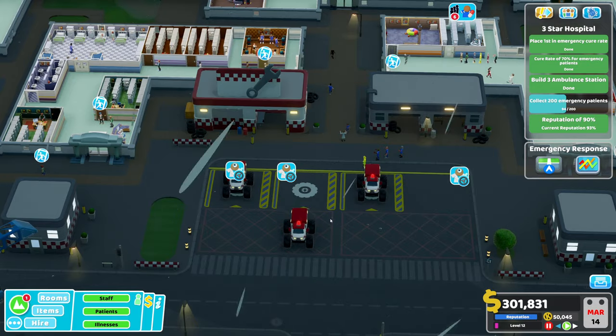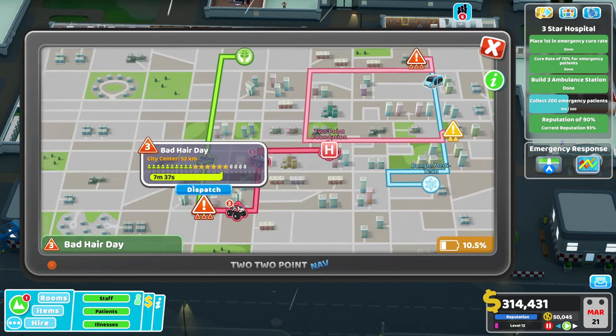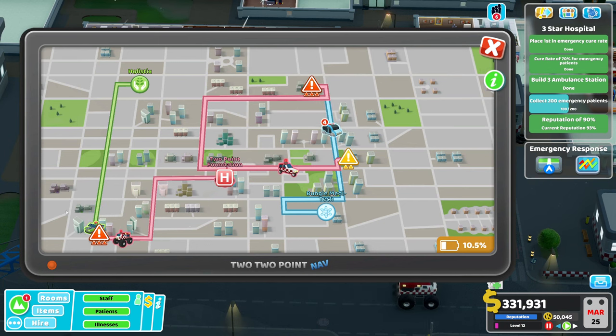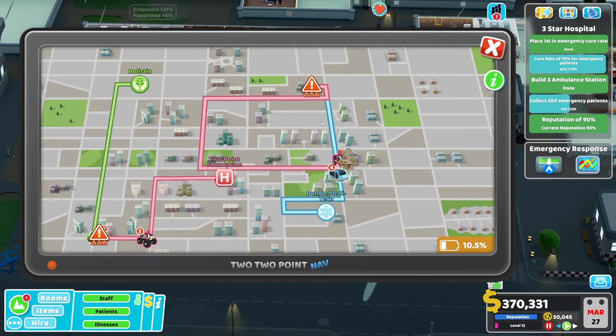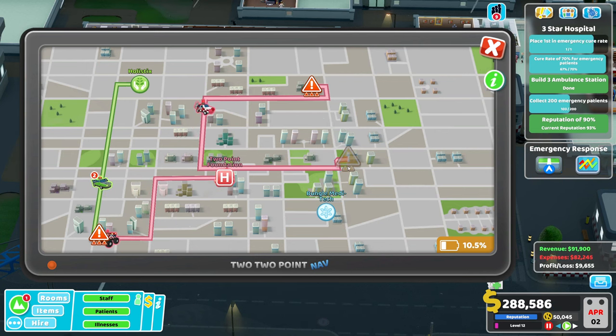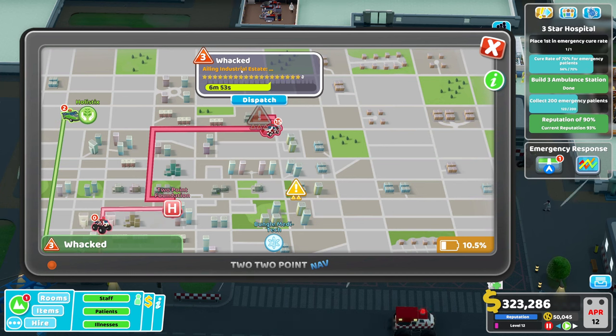You can watch vehicles in real time as they go. Bungee Meditech is racing me to this emergency, but I'm getting there and potentially stealing six patients. My Colin is on the way; the Big Healers will keep going back and forth until there's nothing left. One downside: if a rival pips you to the emergency or it ends before you arrive, your vehicle still travels there and comes back empty-handed.